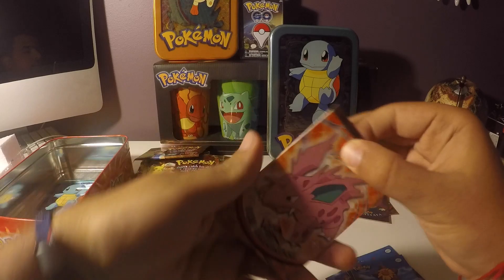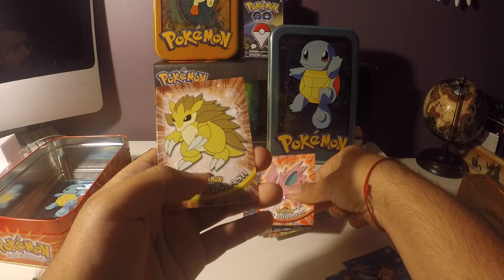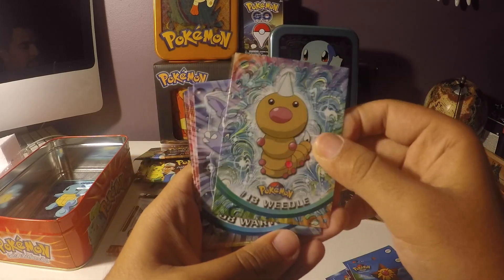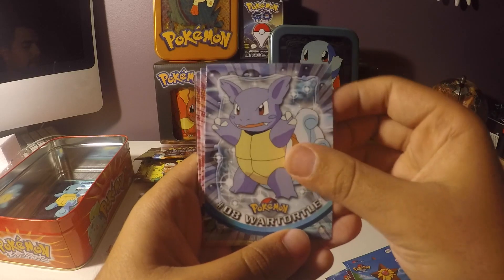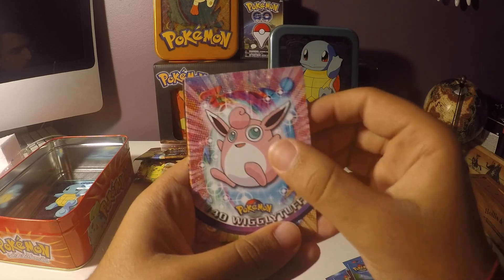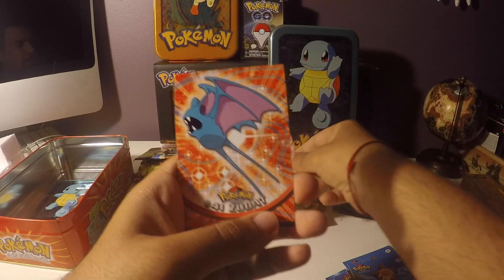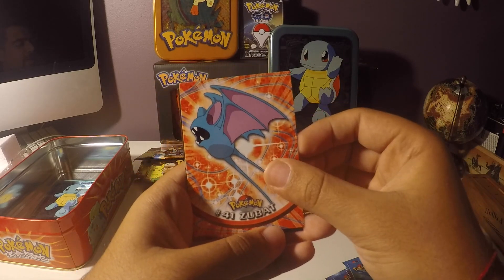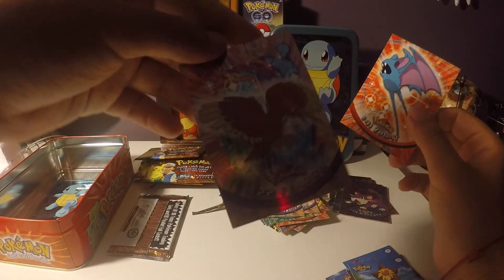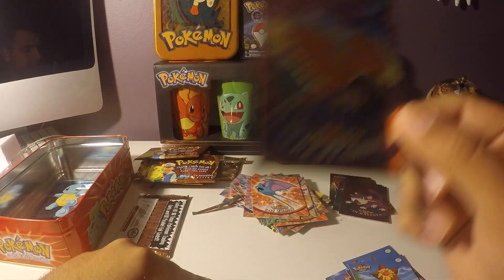Starting off with Nidorino, Sandslash, Weedle, Wartortle, Spearow, Wigglytuff, Zubat, and last but not least another holo Flareon — like the last time, so I got duplicates.